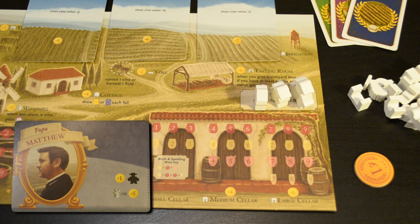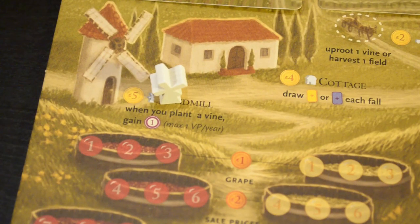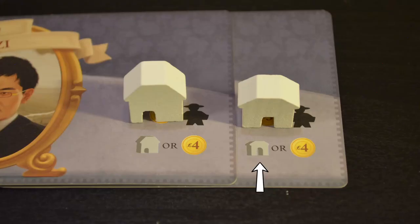Your papa card will generally give you your grande worker, some coins, and then the choice of either more coins or a building. Take all the stuff on the top, then choose one of the two on the bottom. If you choose to start with a building, put the matching building meeple on your player board near the printed icon. The cottage and cellar icons look similar, so note the difference: the medium cellar has a small door in the center, the large cellar has a large door in the center, and the cottage has a small door off to one side and is a little taller. You won't need the mama and papa cards anymore, so put them back in the box.